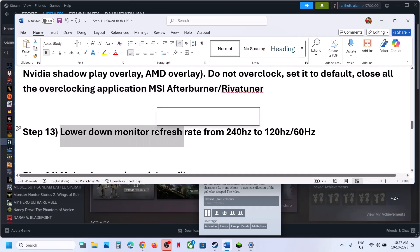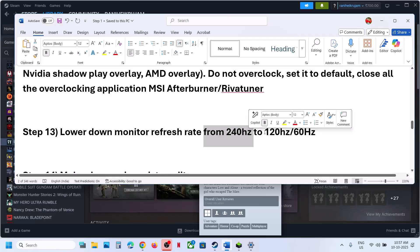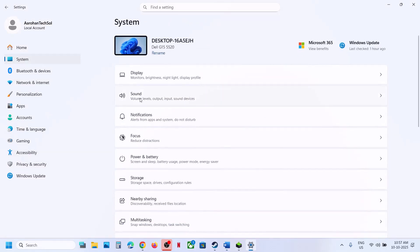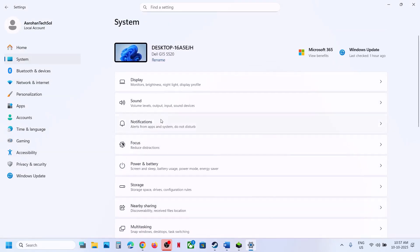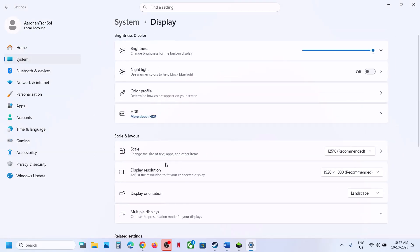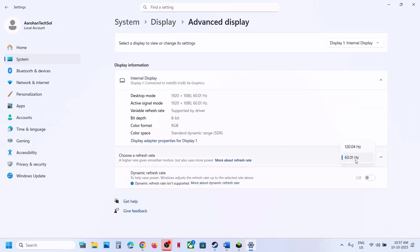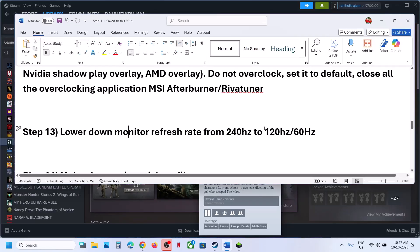The next step is to lower down your monitor refresh rate. If your monitor's refresh rate is 240Hz, for example, you can lower it down to 120Hz or 60Hz and then check. You can go to Windows Settings, go to System, Display, Advanced Display, and over here you can select 60Hz. Then relaunch the game.